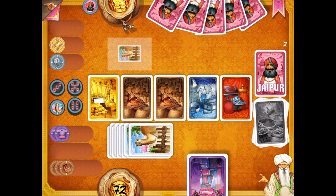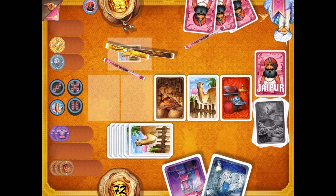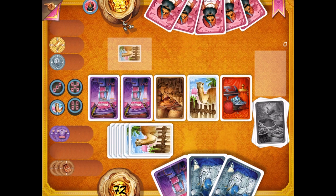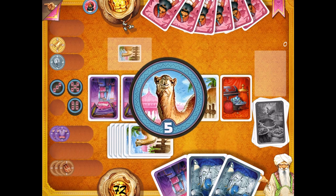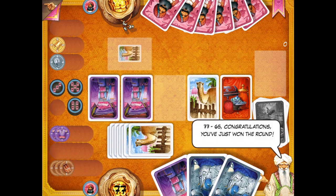I try to prevent him from turning in silver. He might take the gold — yes. I try to turn in 2 silver, but he took the last card, ending the game. So the camel token is awarded to me — another 5 points. I have 77 points, and that's a victory: 77 against 65. Now we need the tiebreaker round — best 2 out of 3.